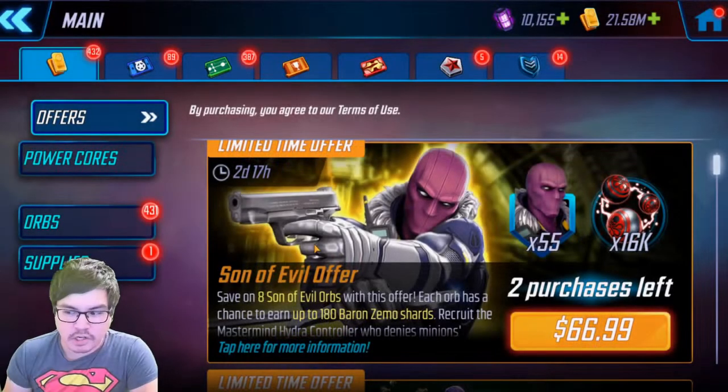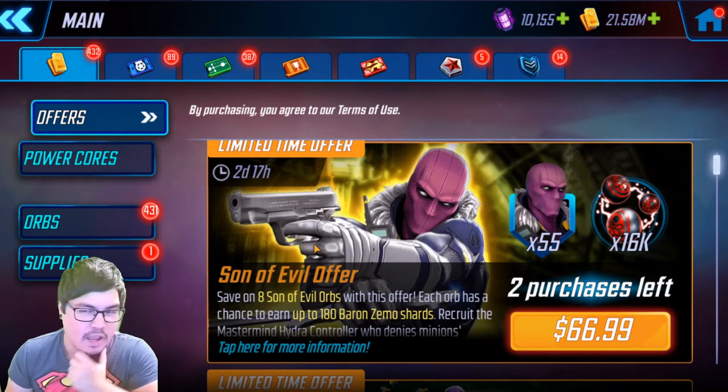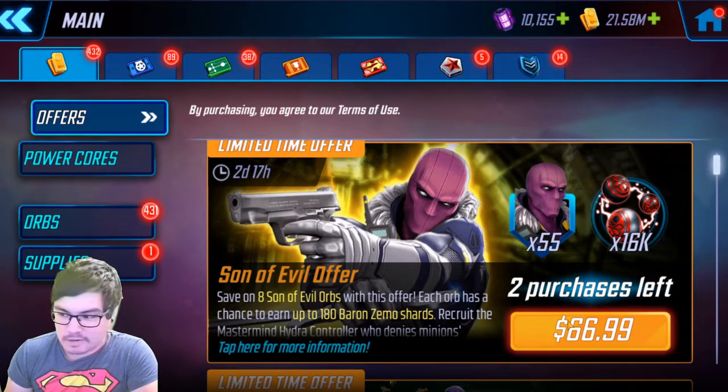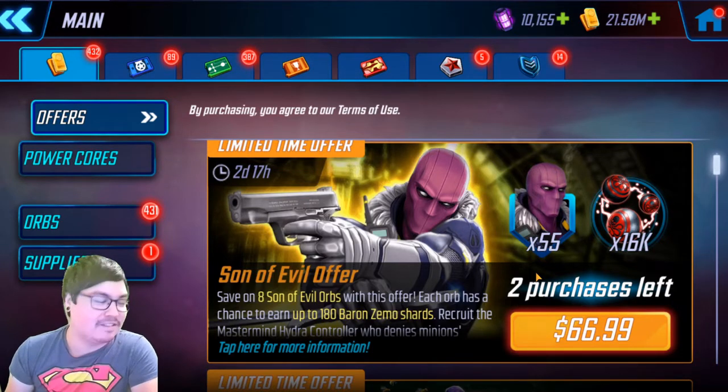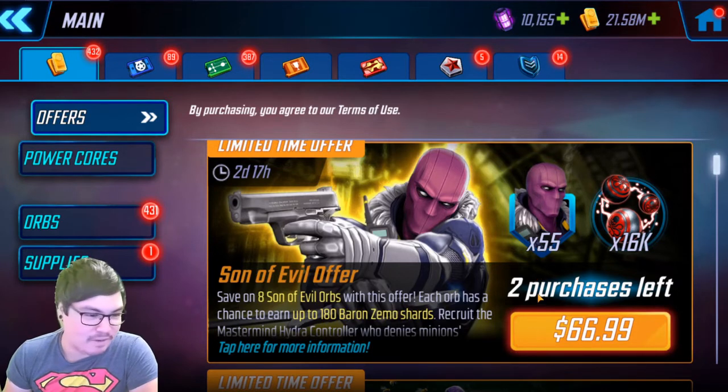Okay, so we're here in the offers section. The only reason I'm showing this is because it's a bit strange — and depending on where you are in the world, I don't know if this has changed in the US. This isn't Canadian dollars, but I believe the 100-shard characters were 70 Canadian dollars and not 67, so we actually had a very slight price drop of about five percent. I heard on Reddit and elsewhere that places like the UK, India, and Brazil had a price increase.